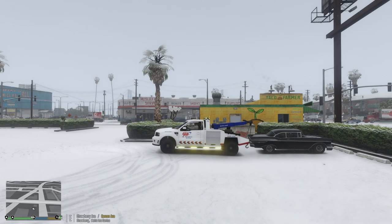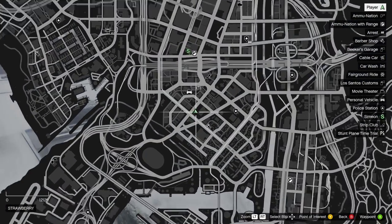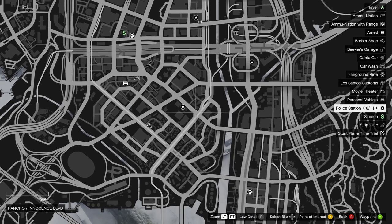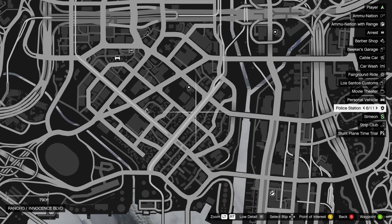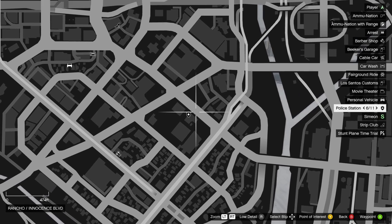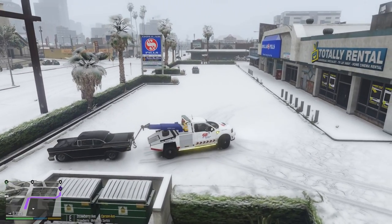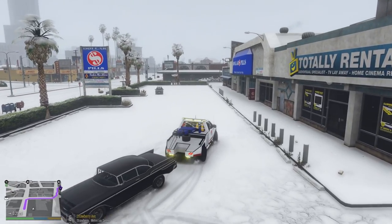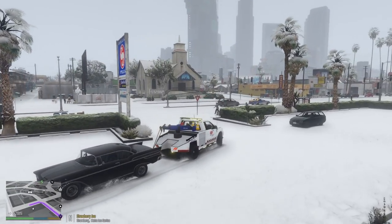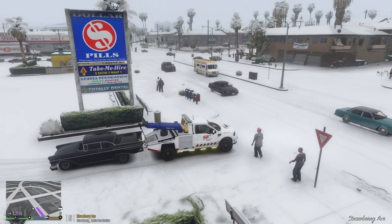We're attached. Let's see where the closest station is going to be. There's a towing facility — an impound lot — right near the Rancho police station, so we're gonna take the vehicle there. We'll notify our towing dispatch that we've got the vehicle hooked and let's go ahead and attempt to get it towed.